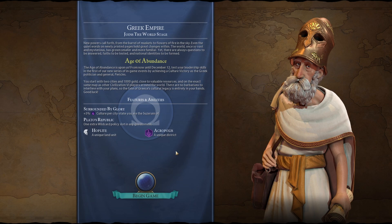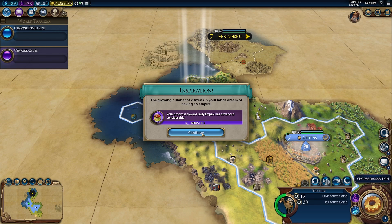To win you basically have to do a culture victory as fast as you can as Greece, which is a pretty good nation to play as because you do get the culture bonus from city-states you are a suzerain of. You also get the Acropolis unique district which is culture focused, and that's going to help us get a lot of culture as we carry on playing.